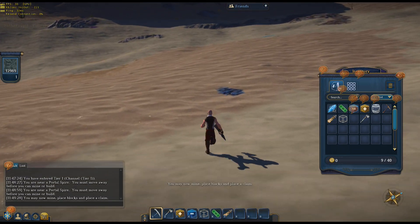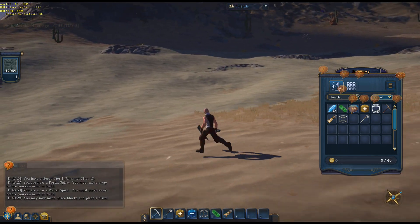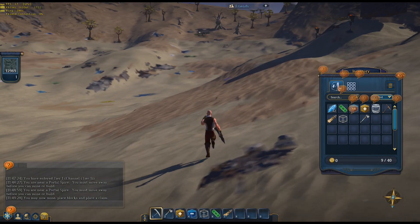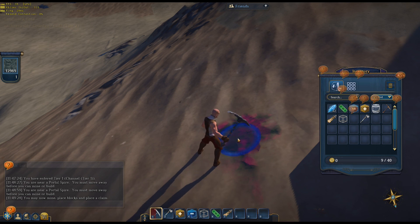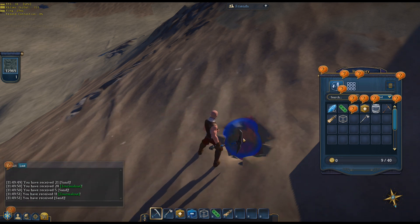I just run around looking for stuff. Here's iron — I don't need that. In the tier 2, I'd rather they not spawn iron since I don't need it. Here's tourmaline — let's put it on loot. Yeah, I don't need that.